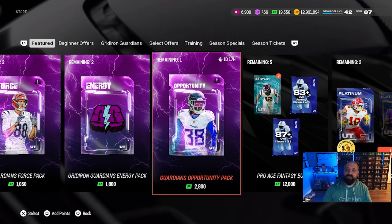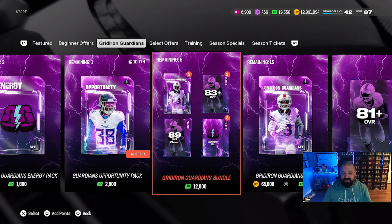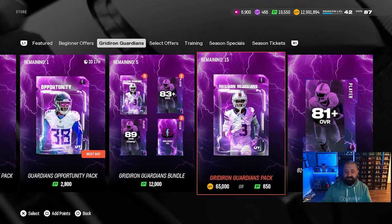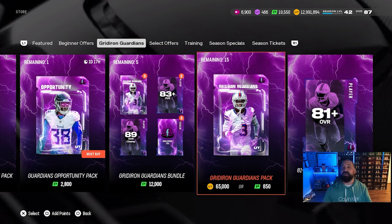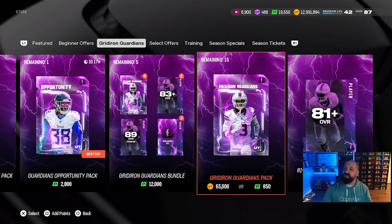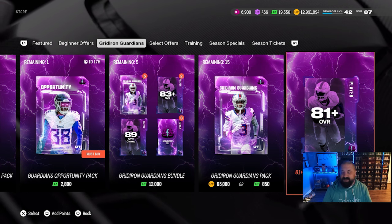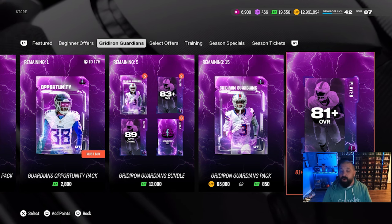Out of the three money packs, the $25 one is the best option. There's also a $100 bundle with an Energy Cell and an 89 OVR Champion, but I don't think it's worth $100 — none of the bundles here really have been. There's a coin pack — stay away from it. The motto on this channel is save your coins, buy the players you want, don't risk them on packs. There's also an 81-plus GG re-roll pack — re-rolls have been bad for about two and a half years, so skip it unless you have excess training.